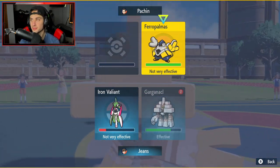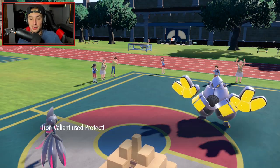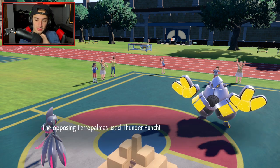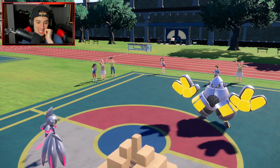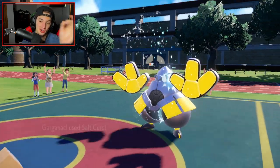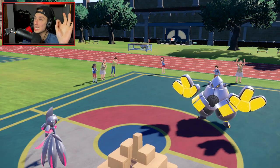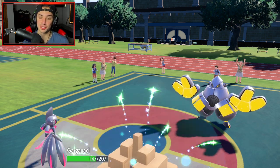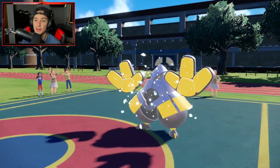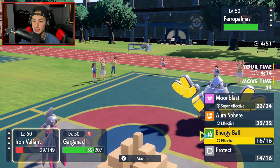Taking a big risk — expecting the attack to go toward Iron Valiant, so protecting Gargaknackle. Big block from us! Now setting up Salt Cure, dealing damage, getting a little HP back. Moonblast chips up more damage — it won't one-shot but it buys time for Salt Cure to keep chipping. Salt Cure is ticking away nicely.